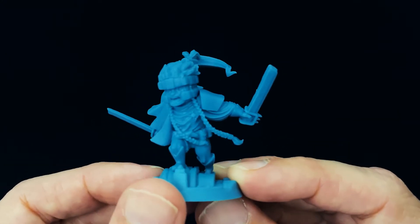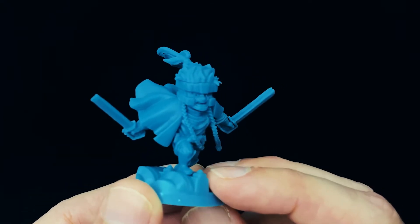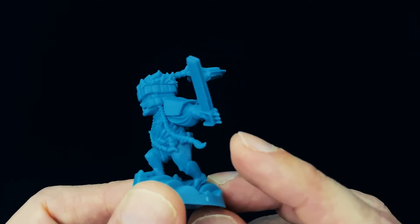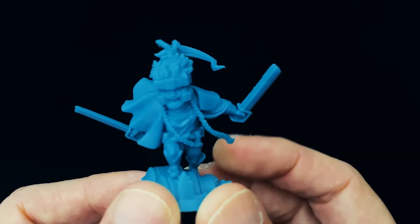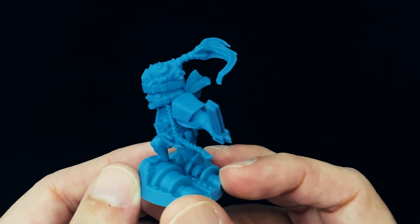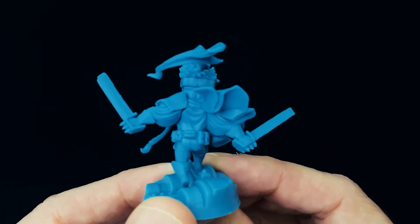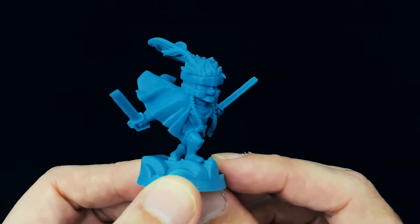Next up we have Shatterstar — another one of Liefeld's creations with things that make zero sense. He's got a double-bladed blade, some spiked knuckles on the guard, these two crazy rat tails, plus a giant ponytail — like sideburns, I guess. Overall, that is a pretty crazy looking mini. I definitely dig it. There's Shatterstar.